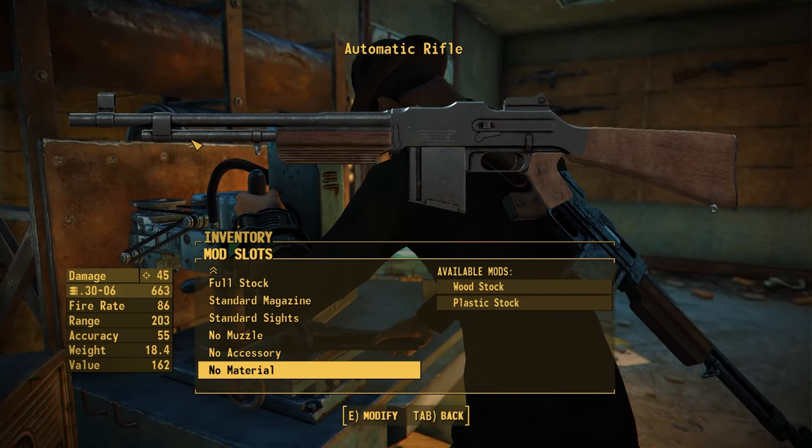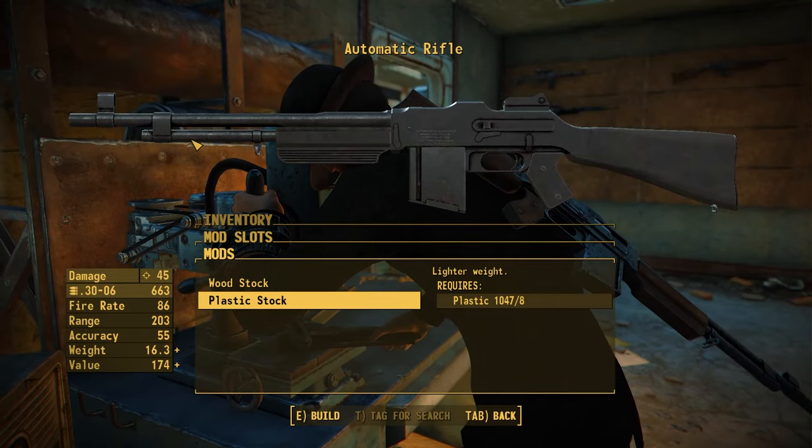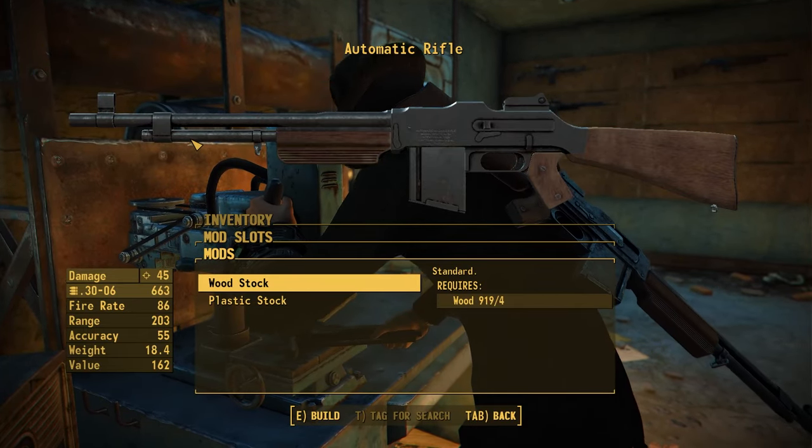The final category is materials. You can swap the wood stock for plastic, which gives a weight bonus if you want it — though the wood look is personally preferred.